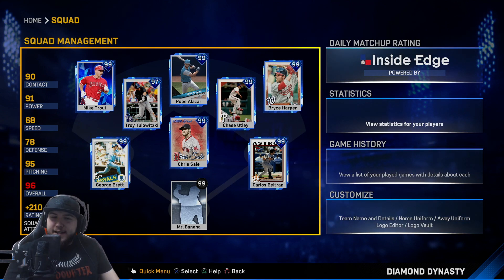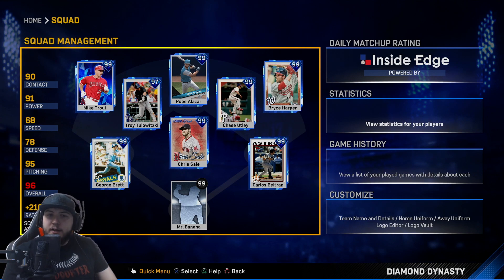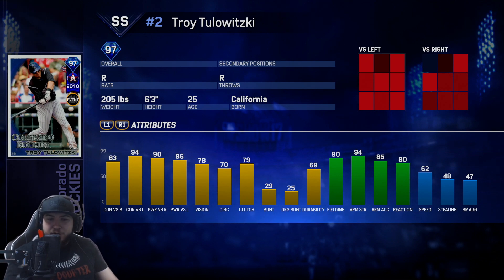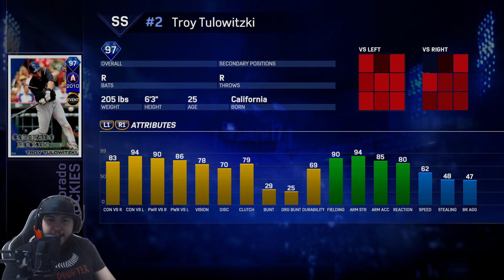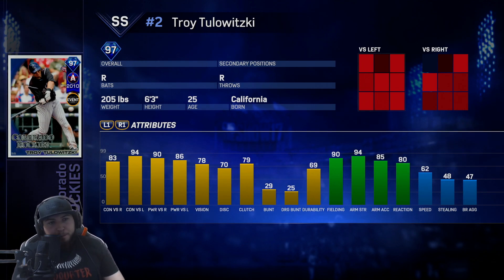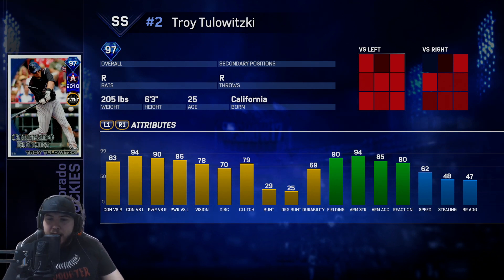What is going on guys, Healy here, and today I have a gameplay for you. Making his debut is 97 overall Troy Tulowitzki. Stats are pretty good with his contact versus righties being 83, 94 versus lefties. His vision is pretty good, it's above 70, which is what I look for in a lot of these guys.